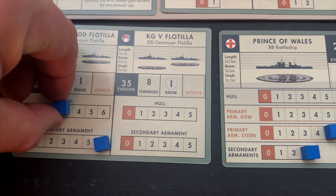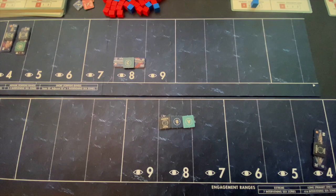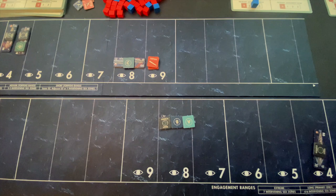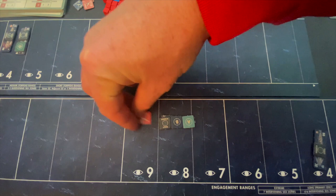Let's go to round two. Starting with step one — torpedo attacks. Both the British destroyers and the Prinz Eugen are now within range of three C zones of each other. You can fire up to three torpedoes in a round, and I think each ship should do that. The Prinz Eugen will fire three of its 12 torpedoes at the destroyer flotilla — that's the only thing within range — leaving it with nine. Likewise, our destroyer flotilla will take three of its eight torpedoes and fire them at the Prinz Eugen. We don't resolve these until after the firing phase, because torpedoes take time to get there.